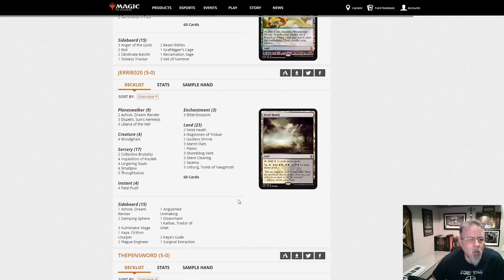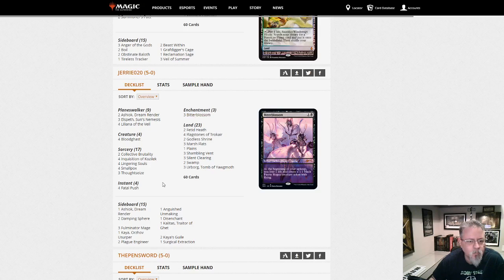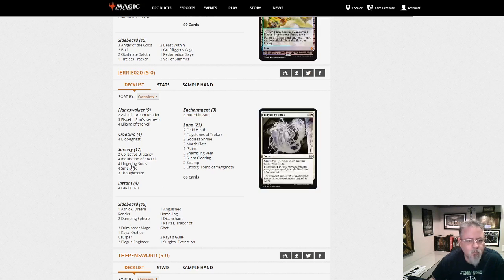JerryO20 — Bloodghast, Smallpox. Aaron, this one's right down your alley. Smallpox, Bitter Blossom. Another resource denial deck.